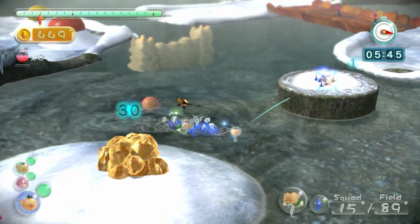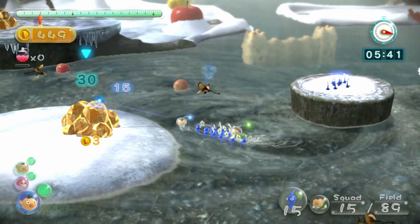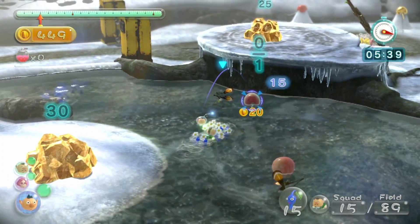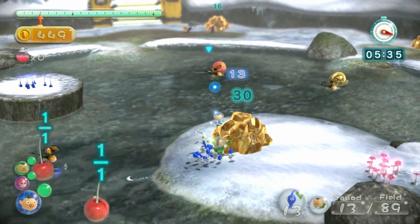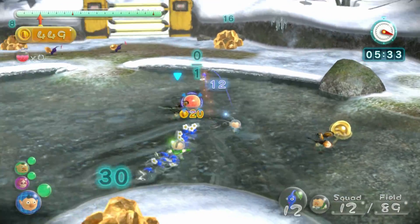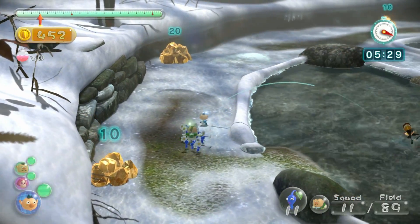I'm gonna throw Charlie up there if I can. I can't — I have to be over there. Now I've killed all the water skeeters. I can get Brittany to come out here and start working on some things. I'll get the water skeeter corpses later.